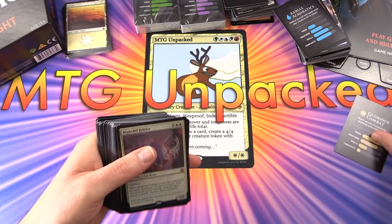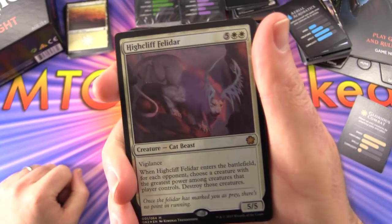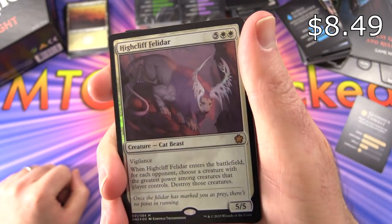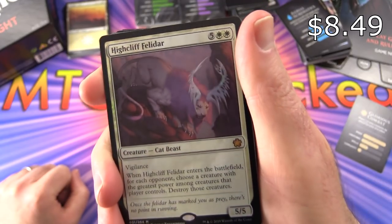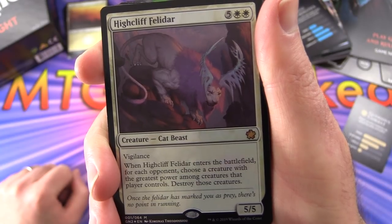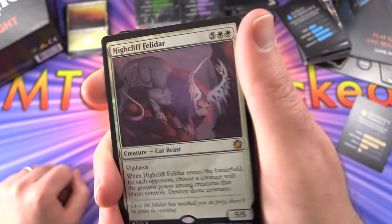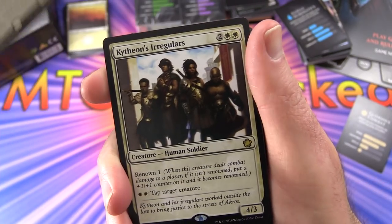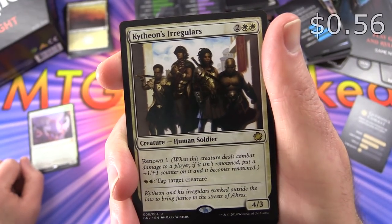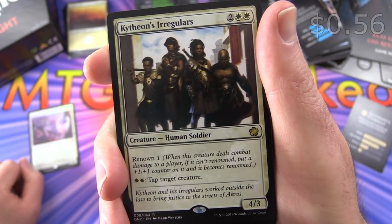Here's a foil mythic - Highcliff Felidar, creature Cat Beast, 5/5 for 7 with vigilance. When it enters the battlefield, for each opponent choose a creature with the greatest power among creatures that player controls and destroy those creatures. That's a bit of a game changer. Kytheon's Irregulars - creature Human Soldier, 4/3 for 4 with Renown 1.